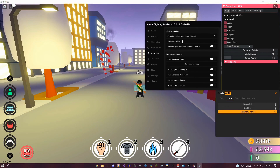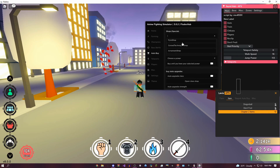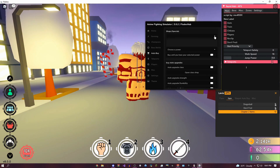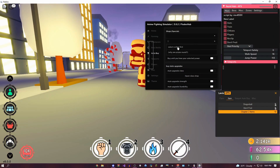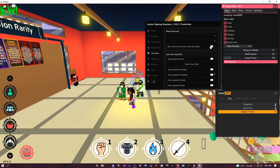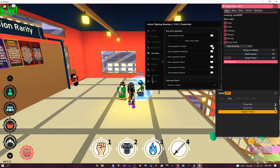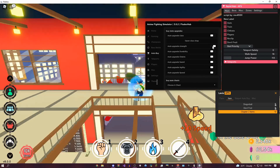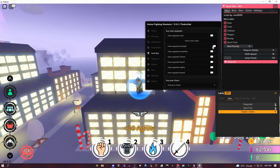For auto-buy, it's pretty self-explanatory — you can select a shop, like Brett Styles, and then select a power that you want to buy. You need to select a shop first, and then it will automatically buy it until you have it. Here's all the stat upgrades you can increase — I could do strength, which is one of my favorite things to do just because it's really fast with this GUI.